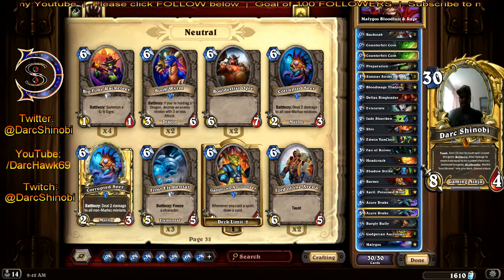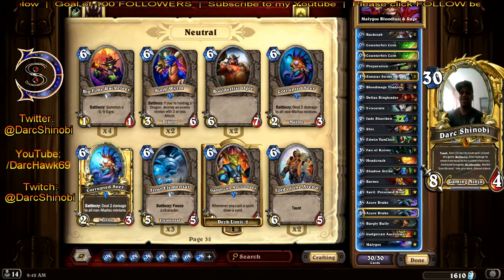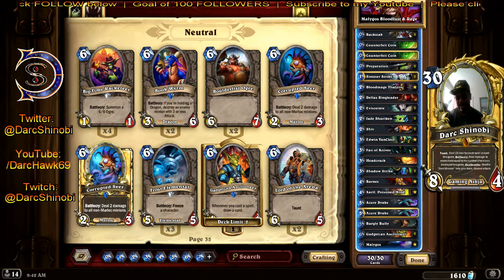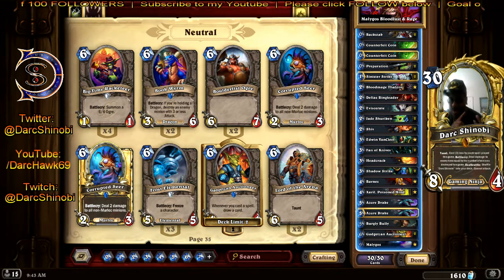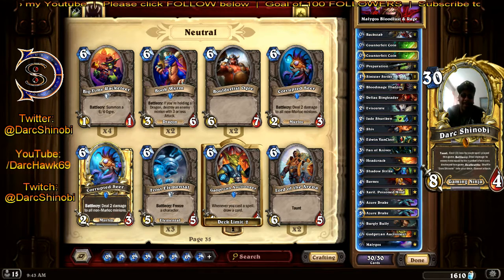If I think this mage has Reno — I've got two Reno stories. The bad story: I got him down to like five or six, he Renoed back to full health. I had used all my damage cards except like two, had two Preparations in my hand and a Counterfeit Coin. I couldn't draw that damage card, and it wouldn't matter anyway because Malygos had just died. So at most with Malygos, two Azura Drakes, and Blood Mage, I wouldn't have taken 30 health.